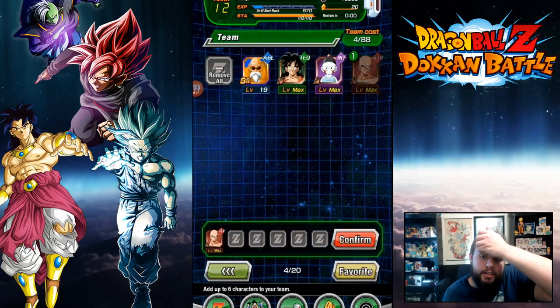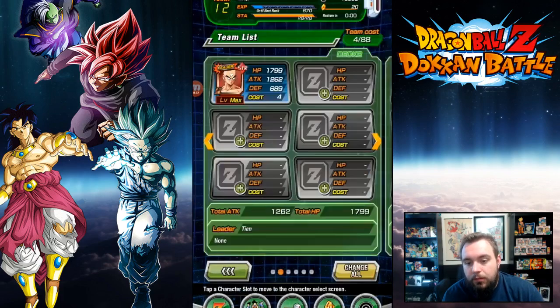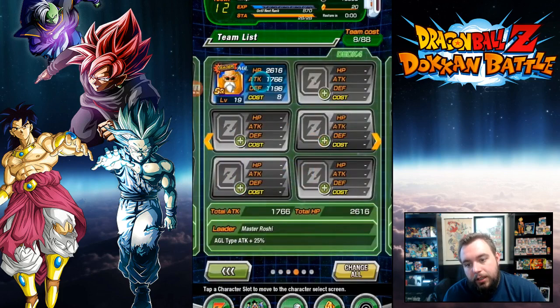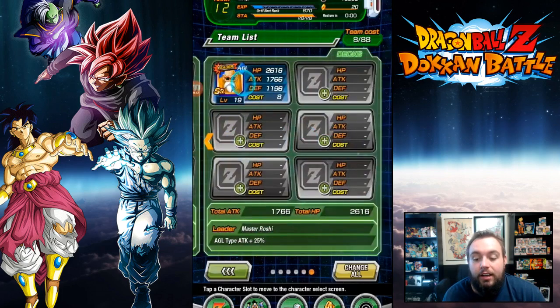So what you have to do here is you have to clear out that, put 10 as your leader. Clear out that, put 10 as your leader. Clear out that, put 10 as your leader. On every single one of these, because they act like Master Roshi is just going to be your go-to, and you're going to build teams around Master Roshi. It's like, I'm not.